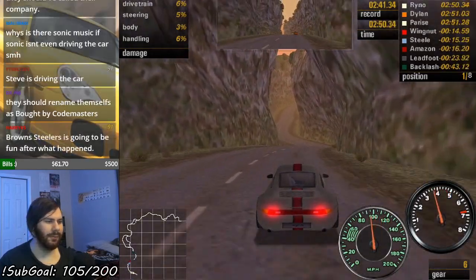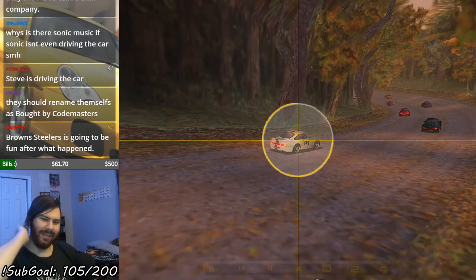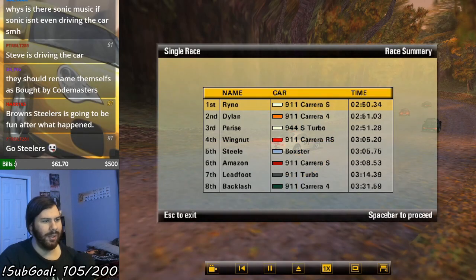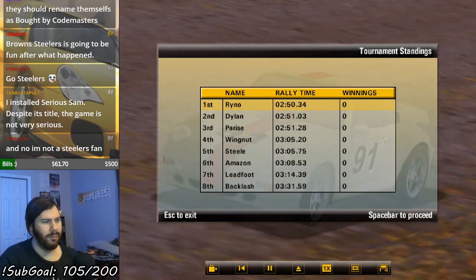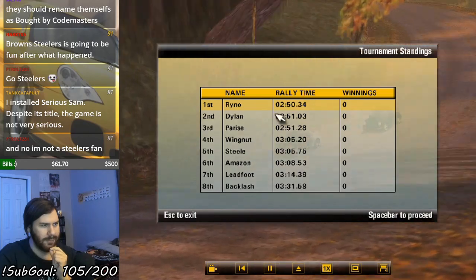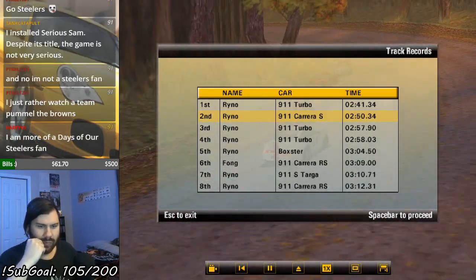I won the first race, this guy won the other two. Did not have the game crash and corrupt the save again. Slightly disappointing. Now let's see — Carrera 4, I've got a Boxster, and there's a 944 and a Boxster and the rest 911. Unsurprisingly. Oh, that's right, this is a rally event, so time matters. I forgot about that.